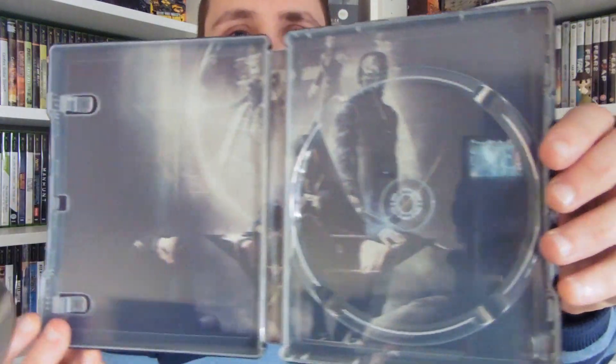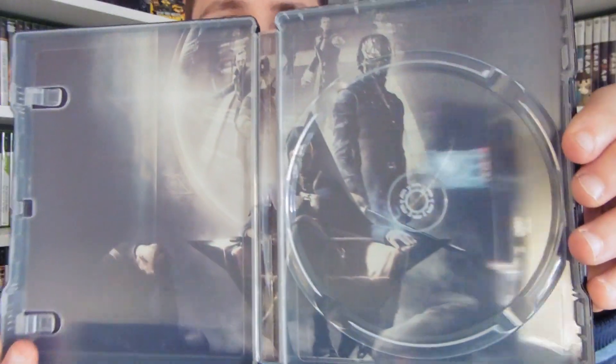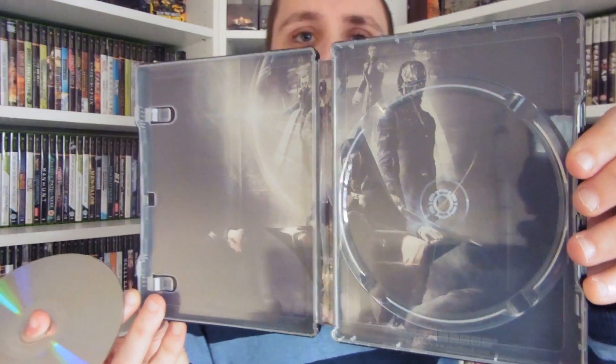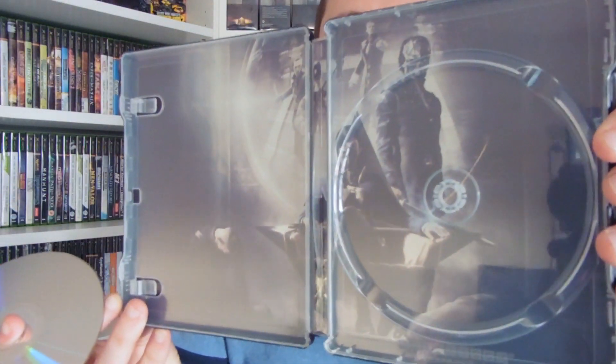We also have our little booklet with controls and what have you. Let's pull that out and take a look at the inside of our steelbook — nice picture in there.